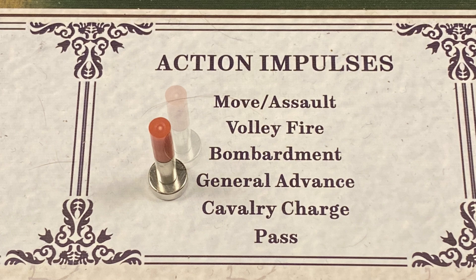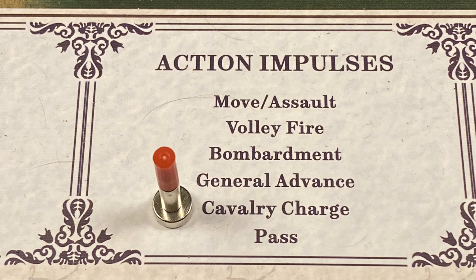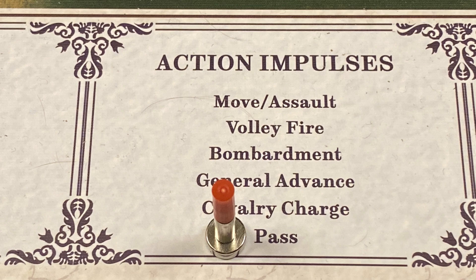Next is the general advance action: the active player may move every friendly unit — fresh or spent — from a leader's formation, irrespective of where they are on the map, one area or zone, but these may not enter enemy-occupied areas. Next is the cavalry charge action: cavalry units of the same formation may move across clear areas and assault enemy units in a clear area. Artillery units become spent when using a general advance impulse.